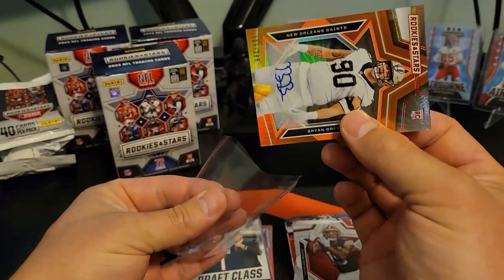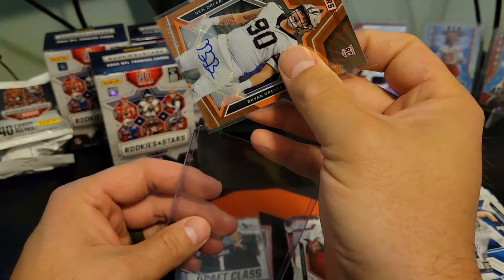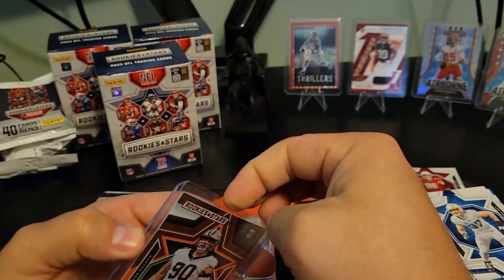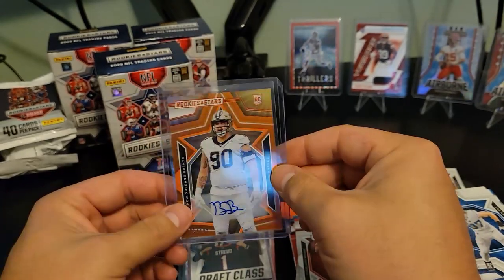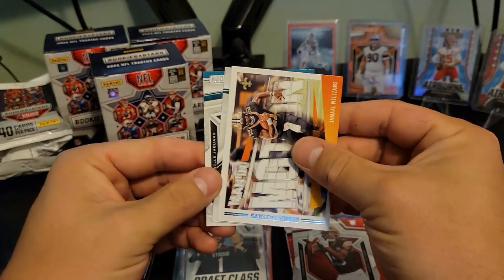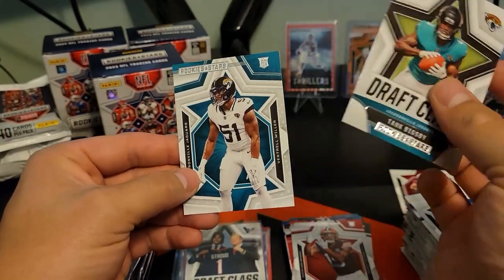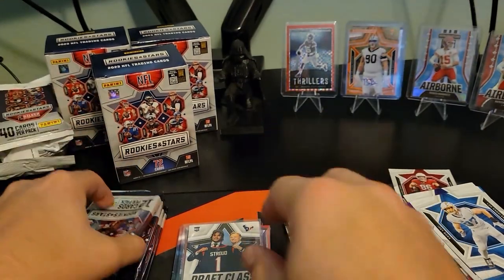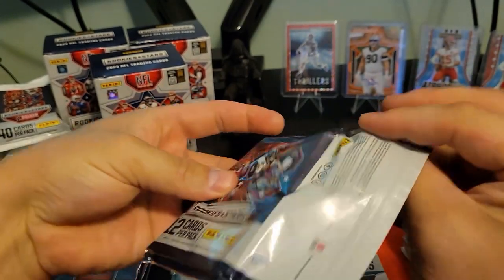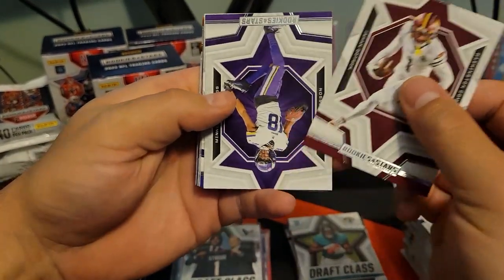I'm just going to completely ruin the card by fumbling it — don't worry, it's fine, I didn't ruin it. The low-numbered patch or the higher-numbered auto — I'm not sure, man. Why don't we just put them up there together. We've got to finish these — Man in Motion Jamal Williams, another Tank Bigsby on the draft class, and Ventrell Miller. Honestly, I was expecting Panini Points and I was going to be happy with that based on all the Patrick Mahomes and CJ Stroud cards we've got — this is crazy.